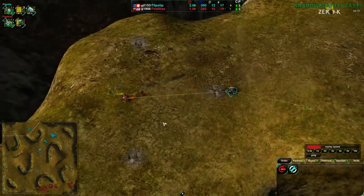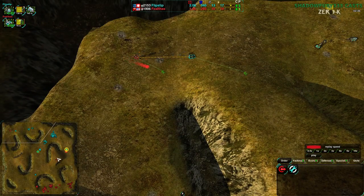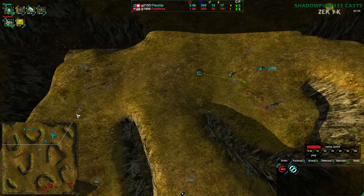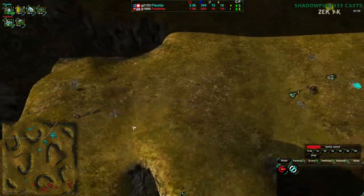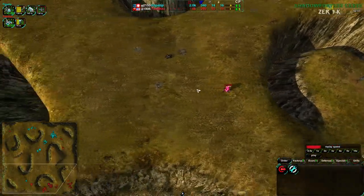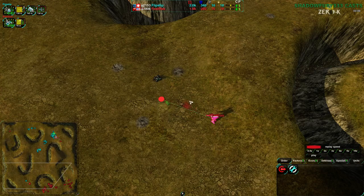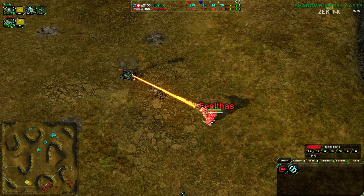It looks like Felthas is trying to make sure Flipstep cannot expand into the northwest corner of the map. Flipstep has to respect Felthas if they want to get out — they can't just naked expand. And Flipstep is respecting Felthas: they threw out a Scorcher and double-checked rather than just going with the Worker and hoping for the best. Felthas is sending their commander in, and while setting up a Lotus is not the most useful thing, that commander is going to upgrade — likely to Beam Laser — and will have no problem taking out the Scorcher.